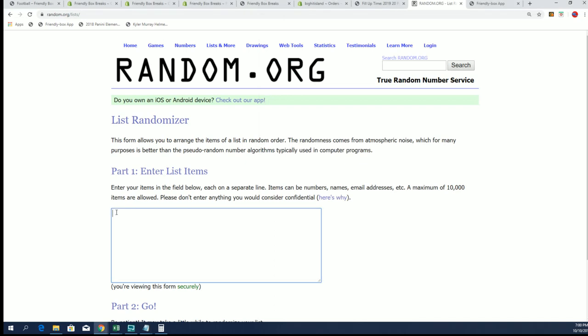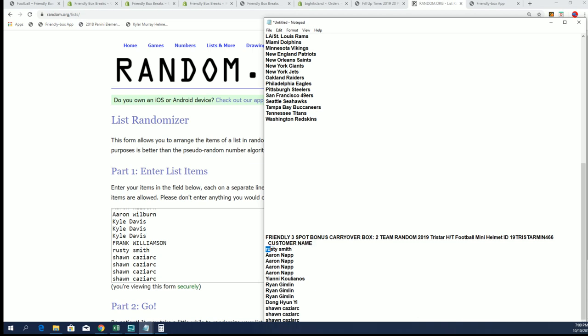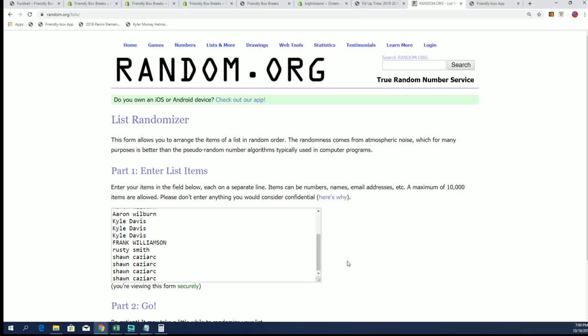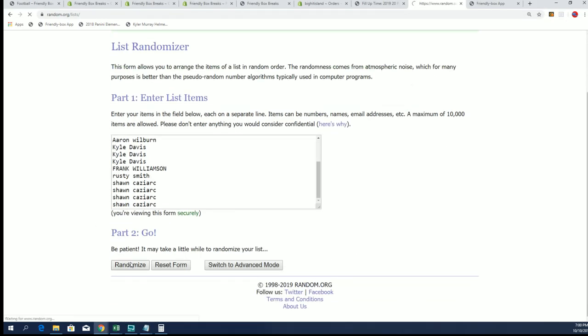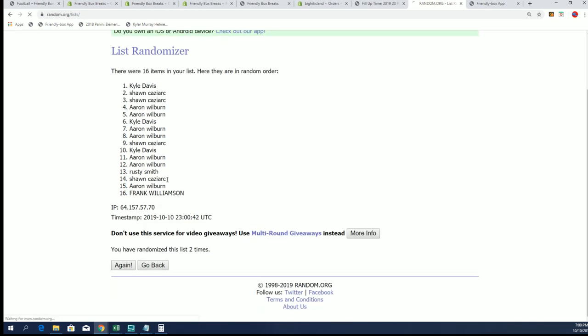Let's find out who's going to be in two breaks. If your name comes up in the top three, you're going to be in two breaks, and this next one right here is happening. You're going to get into this break. Here we go — seven times through, good luck getting in the top three.